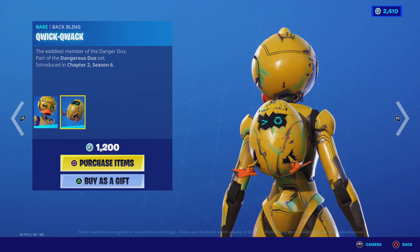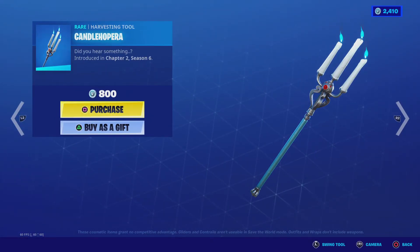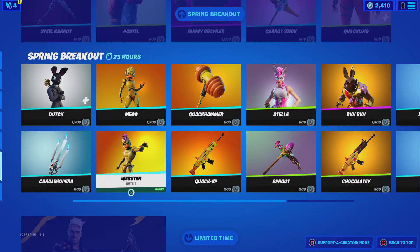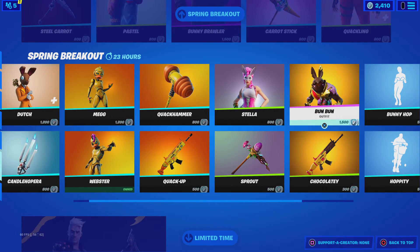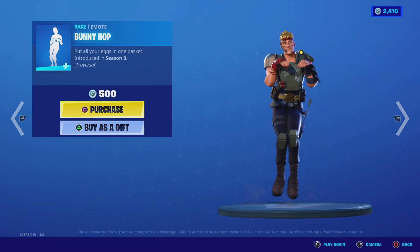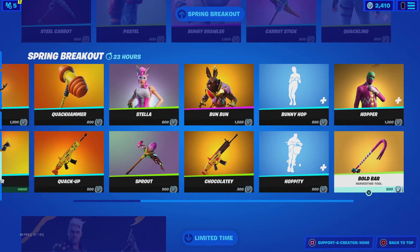Meg. Quick Quack. Candle Hopra — here's the swing sound. Webster. Mecha Feathers. Quack Up. Quack Hammer. Stella. Bun Bun. Choco Shell. Bunny Hop. Hopper.